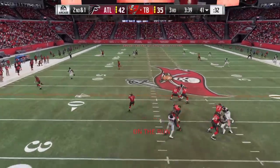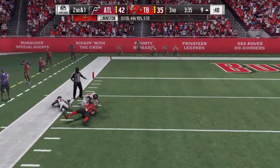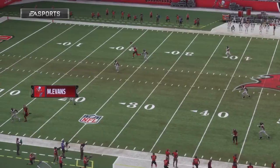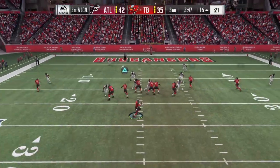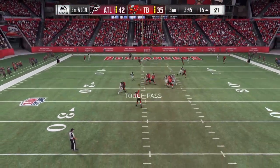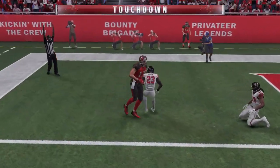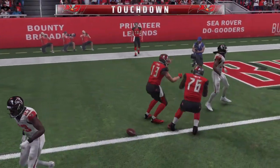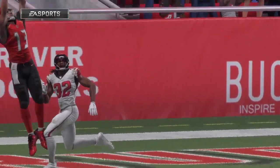Jameis to throw it, airing this one out for Evans, and it's caught at the 10. On second down, Winston again, and Evans calls it in. Touchdown, Bucs. Sometimes he's been in the end zone — this is just flat unbelievable.